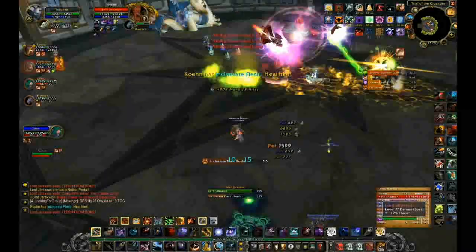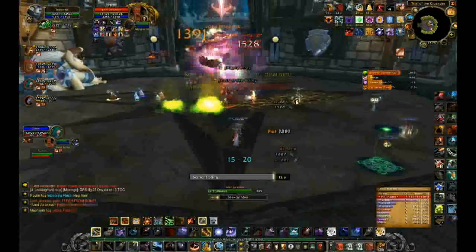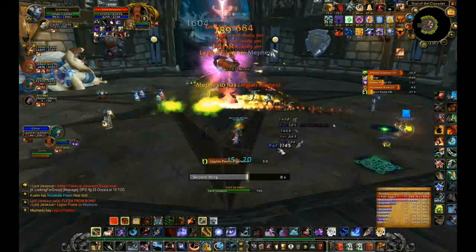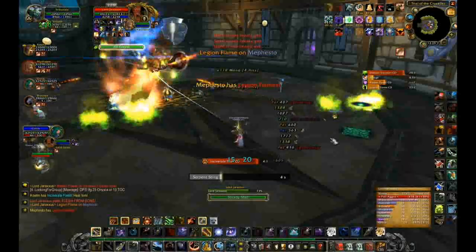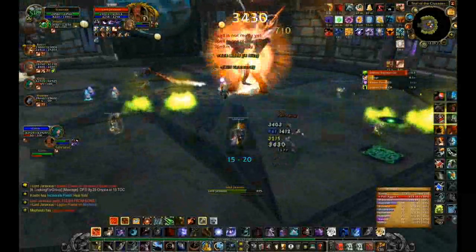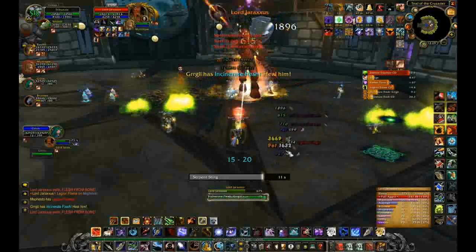Right now we are fighting a Mistress of Pain. As soon as the Mistress of Pain comes out, you should target her immediately, because she will target a random person and use very painful spells that do heavy amounts of damage. She should be taken out as quickly as possible.